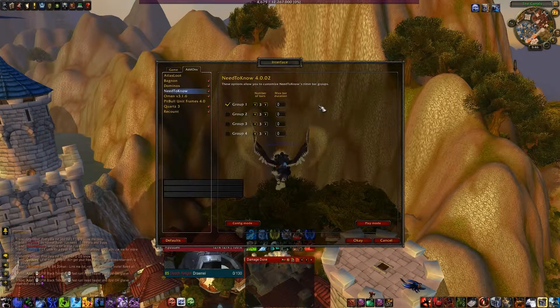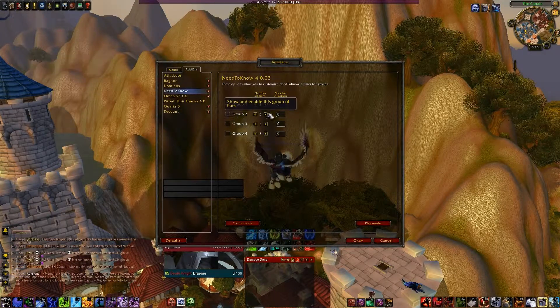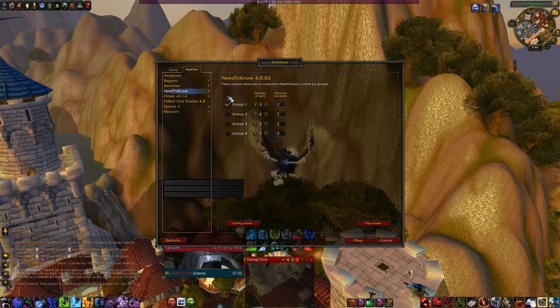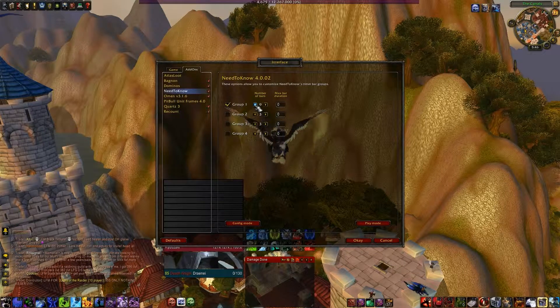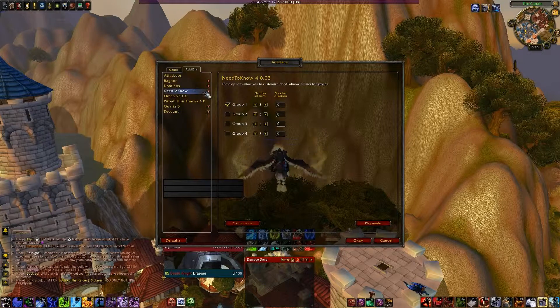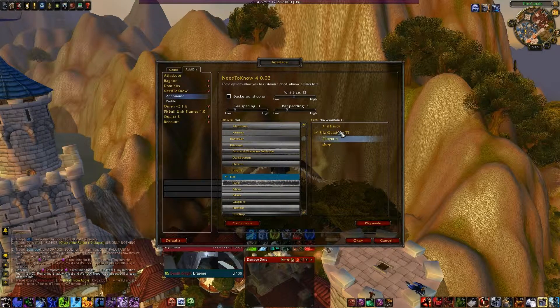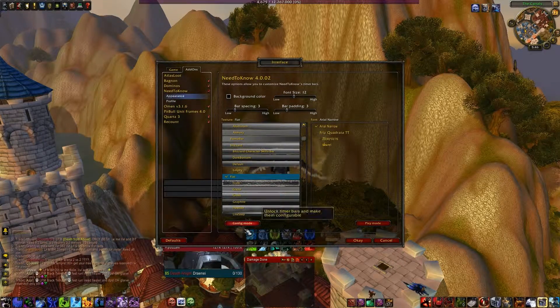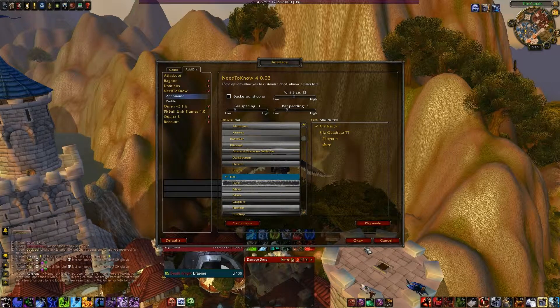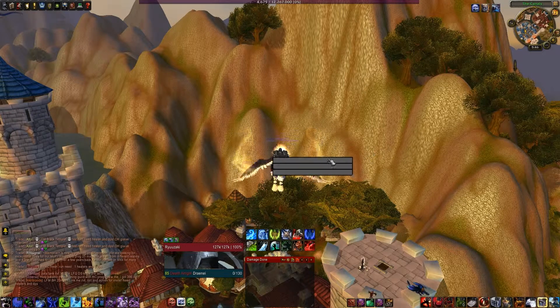You can change the amount of bars that appear - as you can see, bars get higher and lower. If you click Group Two, another box will appear, and you can have up to four groups with a lot of bars - more than you'll ever need on any class. For appearance, I always go Flat and Narrow - that's just how everything else on my UI is set up. I like to keep it uniform.